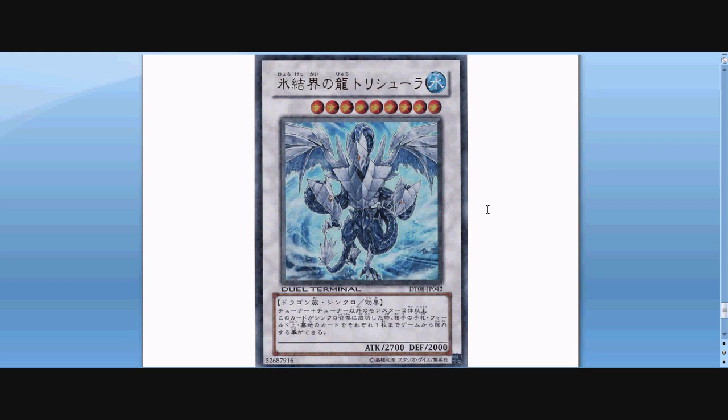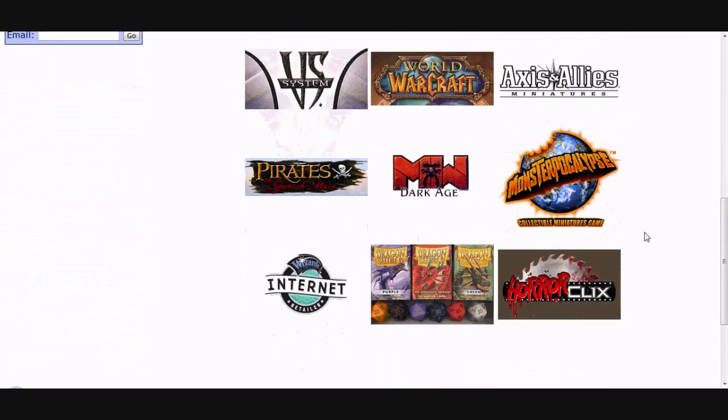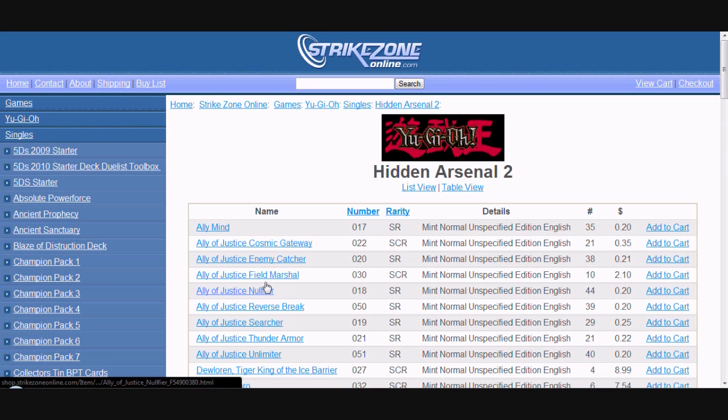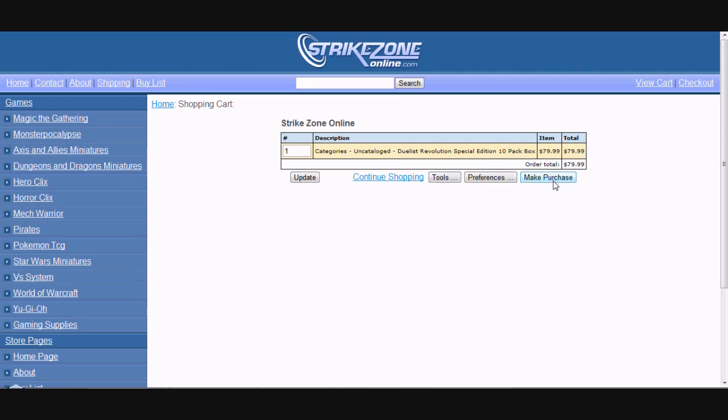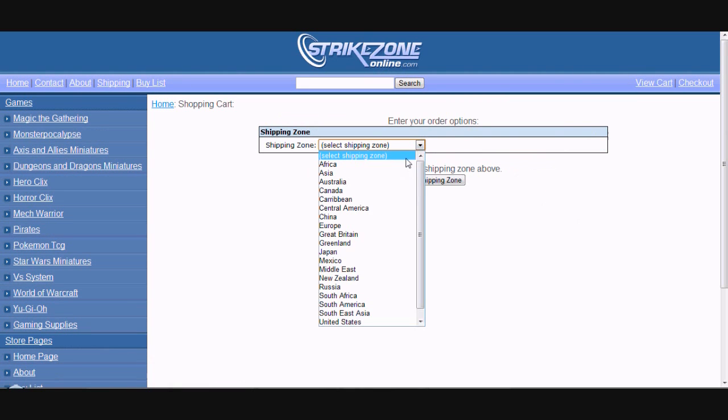So yeah, this discussion covered Ice Barrier Monsters. If there's another archetype or anything like that that you want me to discuss, please let me know — I have a list of different archetypes I need to discuss and hopefully in the next couple of weeks you'll see a bunch of discussions. Also check out the website and my forums; I'm trying to get the forums built up, so feel free to post a topic. Please subscribe on YouTube. Today's video is sponsored by StrikeZoneOnline.com, which has easy navigation to find any card or pack, great gaming supplies, and easy payment options.